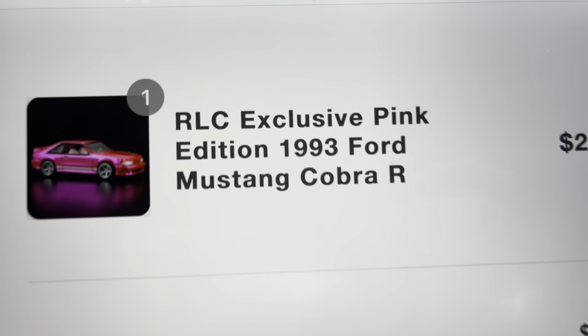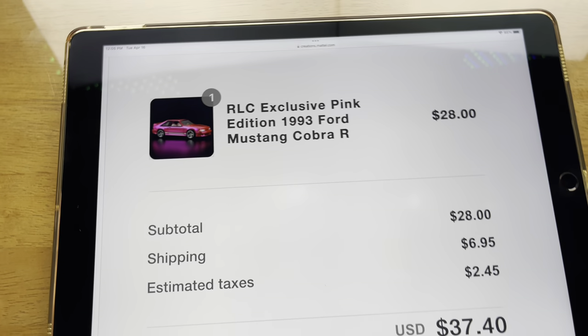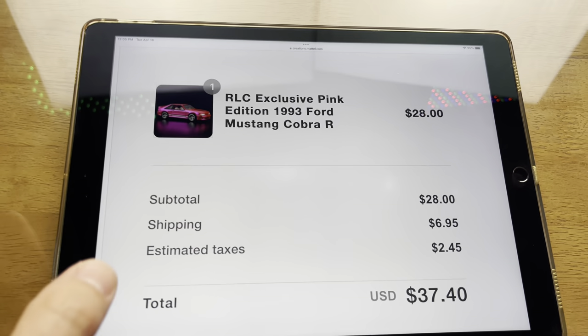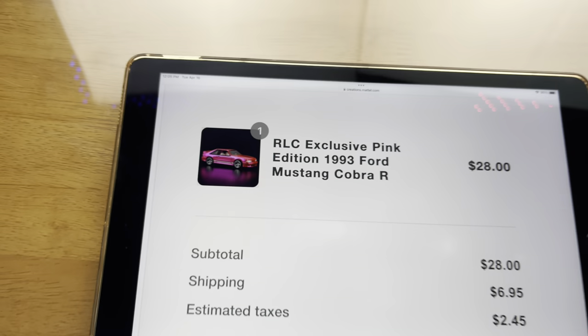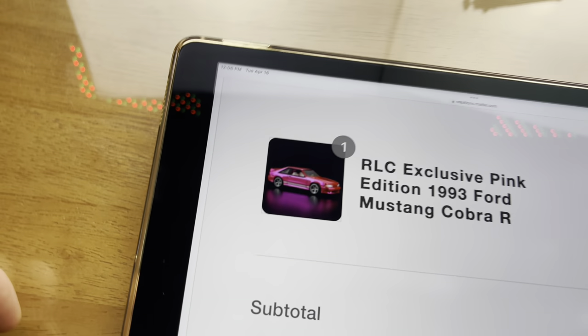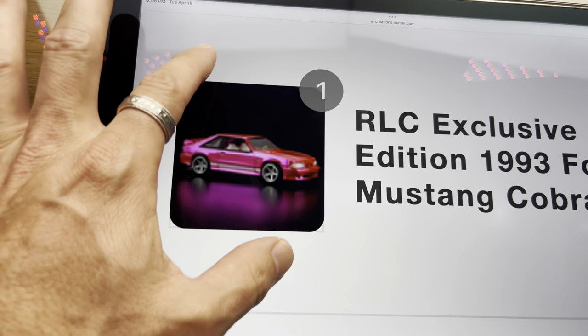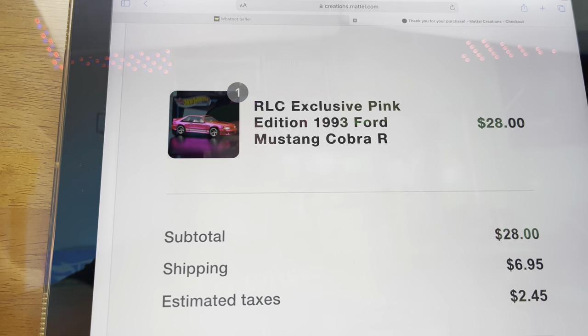12:04 PM - the page is not flipping to show me confirmation, however I did see that we were billed. Super weird, there was no security check - I just clicked a box saying I'm human and that was it. Close to $40 for that - $37 and change. There we go guys, we have the RLC exclusive pink edition Ford Mustang Cobra on the way! Super cool Fox Body. I could get two but I'm gonna grab the one and leave the other for somebody who's really into Fox bodies. Probably one of the best pink cars I've seen in quite some time.